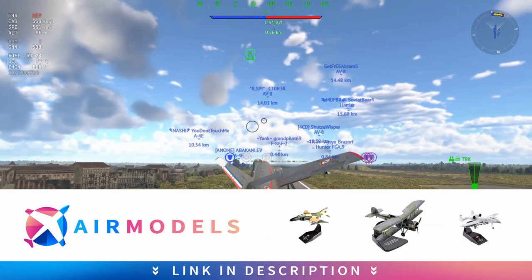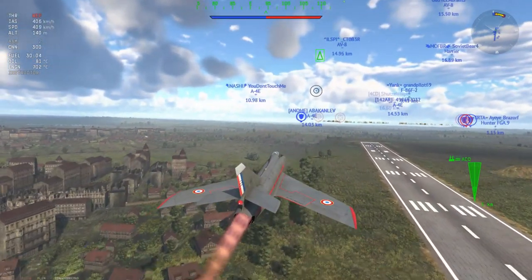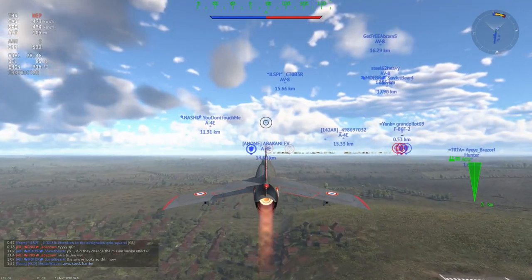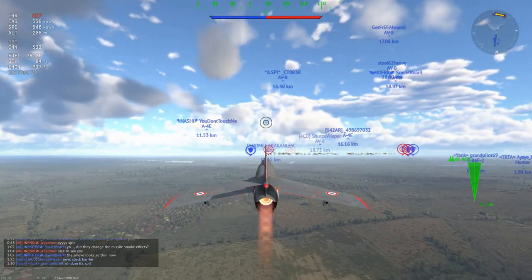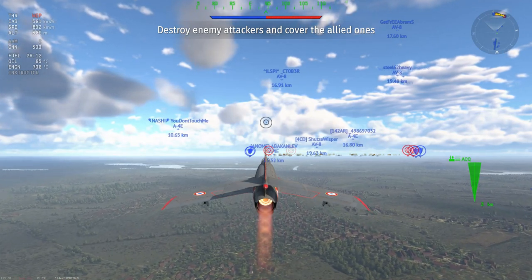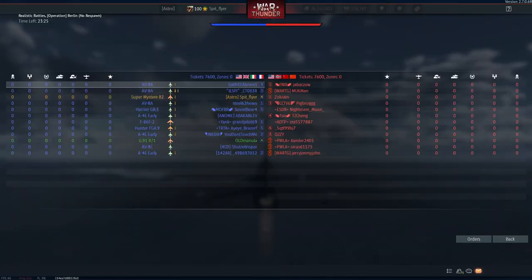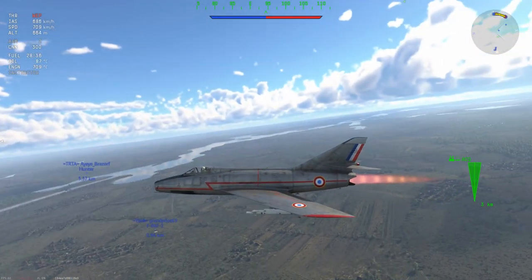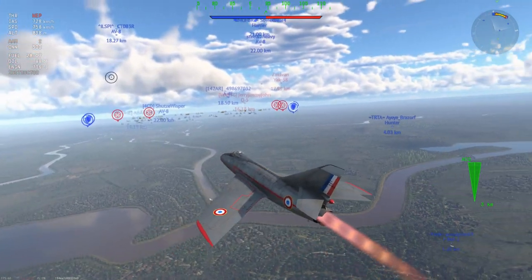So you would kind of expect to play this plane for speed, but it compresses at high speeds. What are we supposed to do with this thing? Well the answer is quite simple — you are a support fighter. The Super Mystere is not a plane you're meant to get into heavy dogfights with because you're just going to lose too much speed and most planes are just going to be able to out-energy you. This plane is supposed to be used to zoom around the map at medium to high speeds, about 700 to 900 kilometers per hour, and basically pick off planes that are slow.